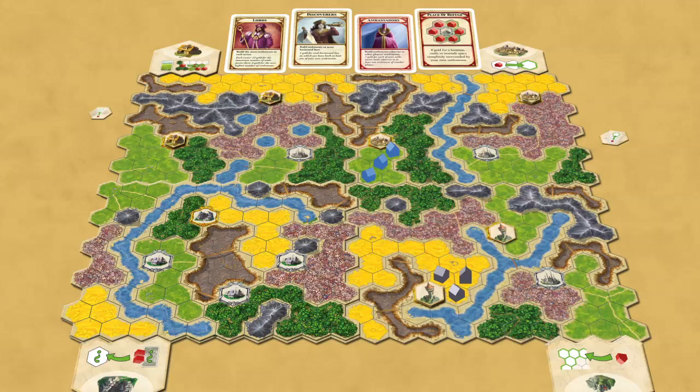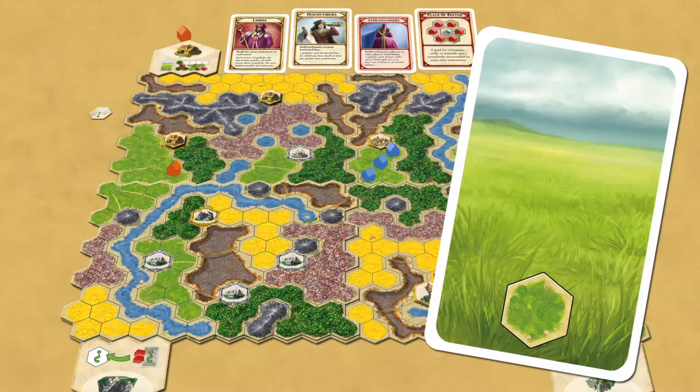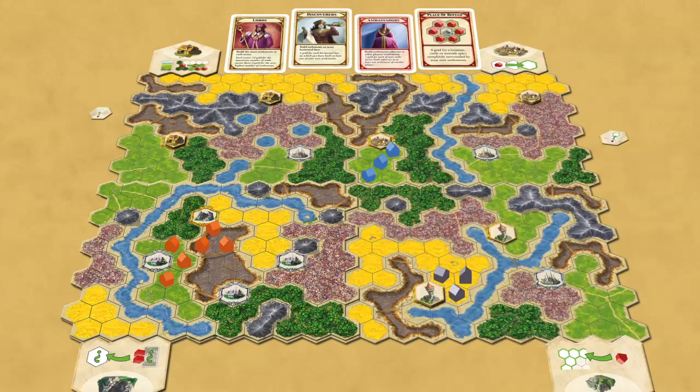The genius of Kingdom Builder is in its simplicity. A player has a single terrain card to play each turn, so your placement choices are simplified. For example, with a grass terrain card you can build your three settlements in grass terrain. But there is a constraint — a player must build each new settlement adjacent to at least one of their own existing settlements, if possible.